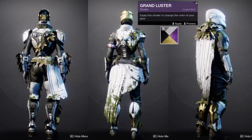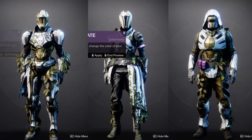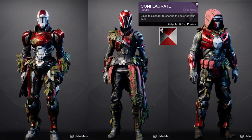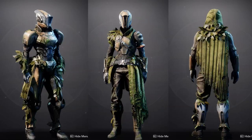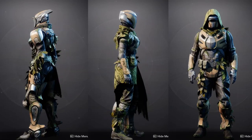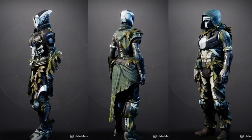For Warlocks specifically, the helmet doesn't have any green moss or anything on it, so I do recommend Warlocks to at least get the helmet — it's really cool and it takes shaders really well. As for the Hunter and Titan helmets, I'm pretty sure they do have moss on them, though I might be wrong on those two. Either way, you'll see it all in the video. I have it and I'm happy about it.